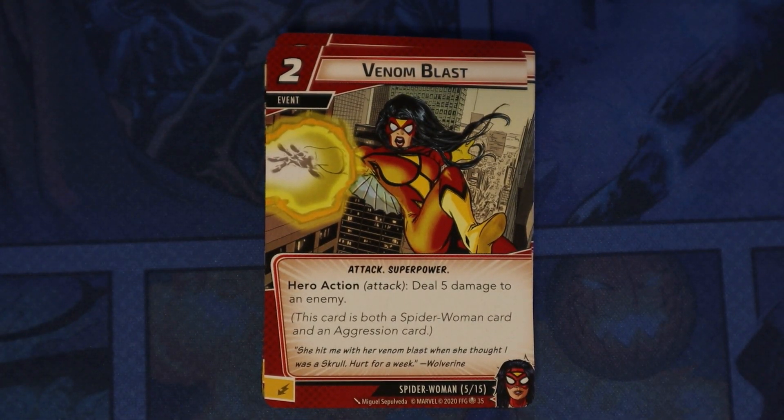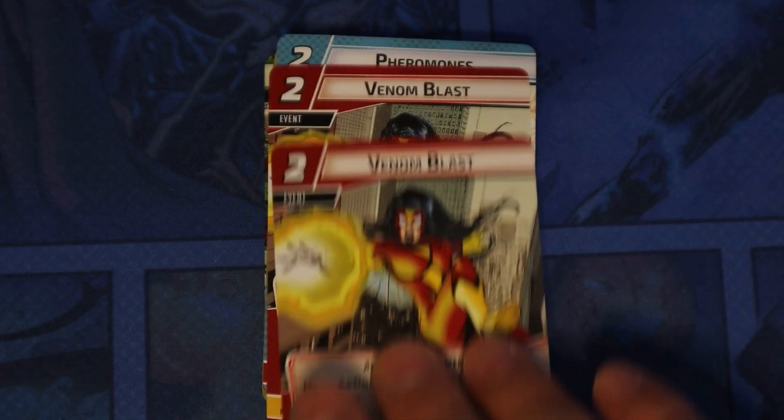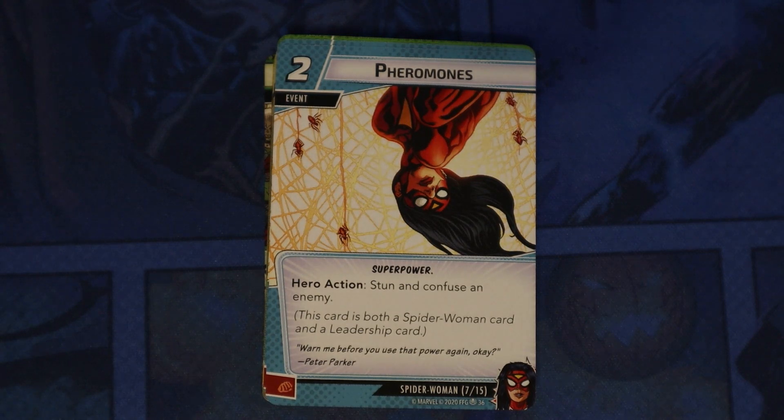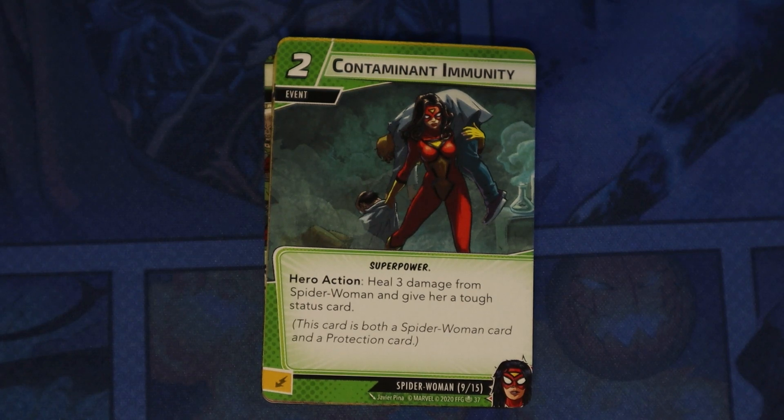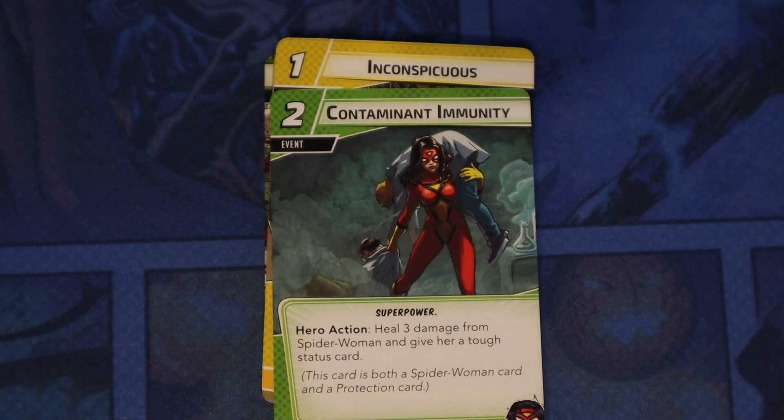Venom Blast is a hero action — attack, deal five damage to an enemy. This card is both a Spider-Woman card and an aggression card, which is what I was talking about where some of her cards are actually aspect cards. You get a couple copies. Pheromones at a cost of two stuns and confuses an enemy. Contaminant Immunity — hero action, heal three damage from Spider-Woman and give her a tough status card. She can heal and prevent some damage at a cost of two.